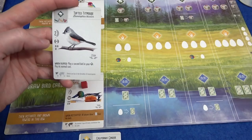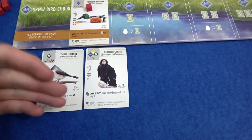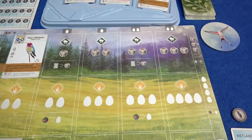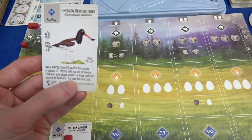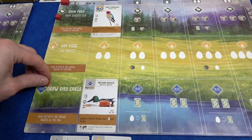I've got the Tufted Titmouse — when played, play a second bird in your forest, pay its normal cost. So if I get the food for the Titmouse, the Condor could go out for free in the same place, which could accelerate my powers. If I put them both in the forest, I'd be getting a lot of food with one action. Marty also gets a card — the American Oystercatcher: when you play this, draw bird cards equal to the number of players plus one, everyone takes one and you keep the extra. That could be a good option. And that's the end of my action.